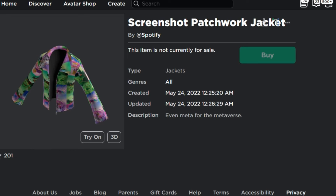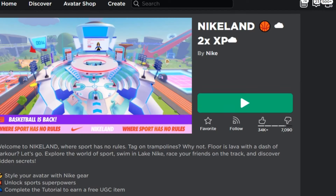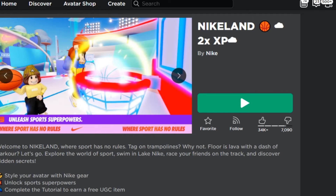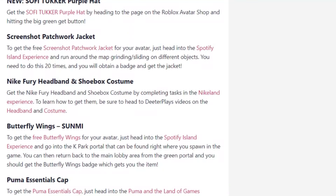The next one is the Night Furry Headband and Shoebox Costume. This is available in the Nightline experience. To learn how to get them, head to the detail with your costume — basically there's a new outfit when you play this game. I haven't really played it, but I assume it's really similar to Spotify Island. It will look like a furry headband and shoebox costume.